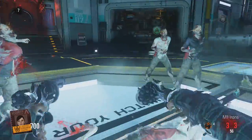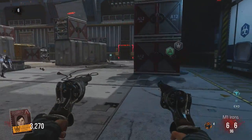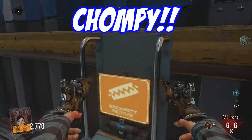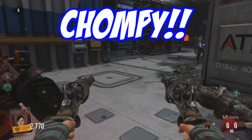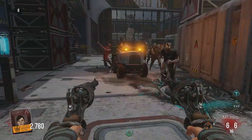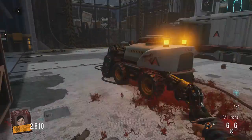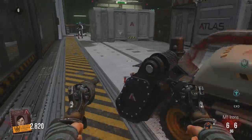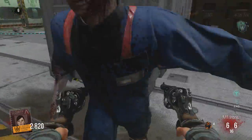Maybe not — Chompy. Here he comes! Chompy the Chomp, located in the cargo bay. This is like an automatic roving meat grinder lawnmower zombie eater — it's fantastic. Look at this thing. So this zombie grabs a hold of me and Chompy's like, 'I don't think so, I got you' —